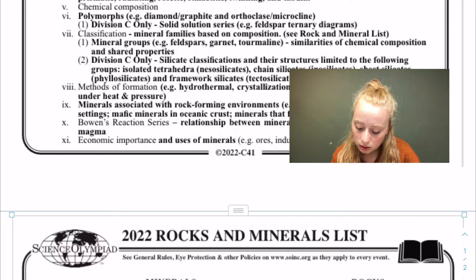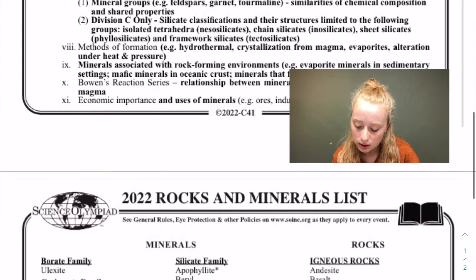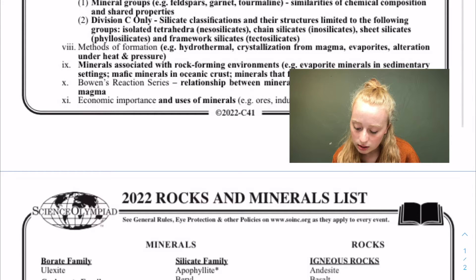Division C also has silicate classifications and their structures, limited to the following groups: isolated tetrahedra, chain silicates, sheet silicates, and framework silicates.